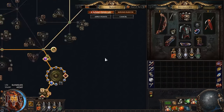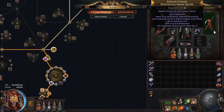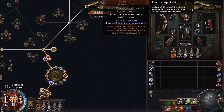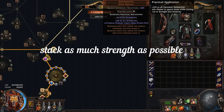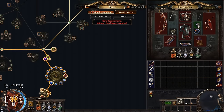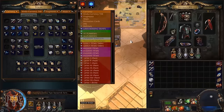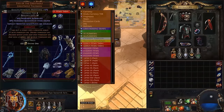For the rest of the gear — the quiver, amulet, rings, and belt — you can use the flasks if you want; these are not essential. For the amulet, we're strength stacking, so we want as much strength as possible. I recommend buying a perfect or close-to-perfect Astramantis because it's powerful and will help with attributes, especially intelligence.